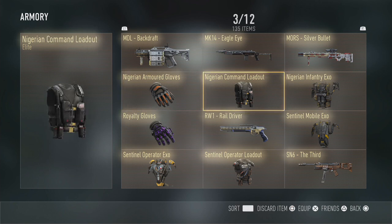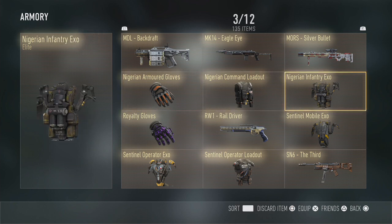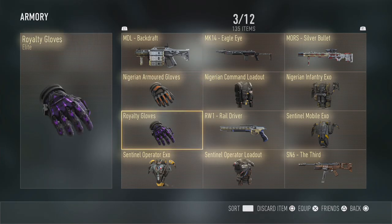Nigerian Armoured Gloves, then the Nigerian Command Loadout. Nigerian Infantry Exo - I don't really like the look of that one, I don't think it should be an elite drop. Royalty Gloves are my favourite gloves other than the gold ones. I only really like the gold ones because they go with the outfit I'm using.